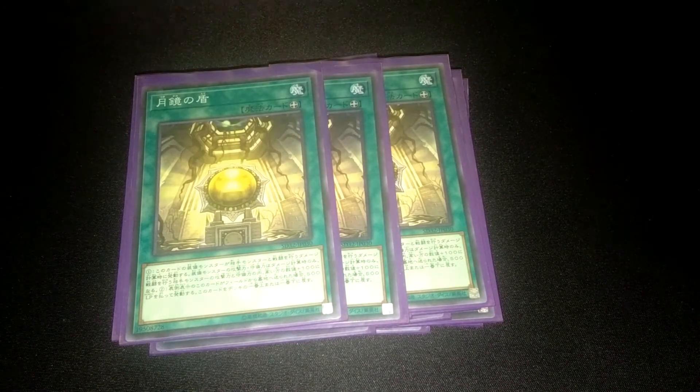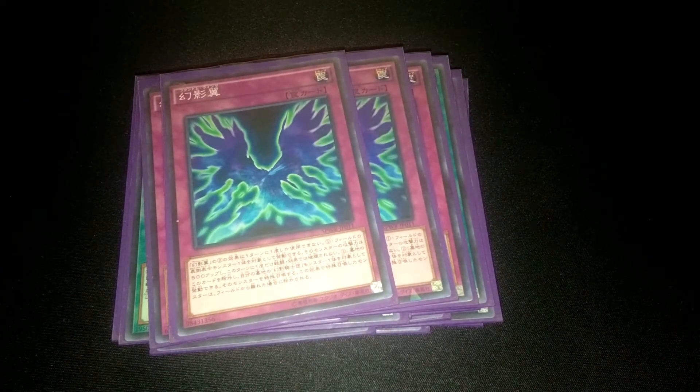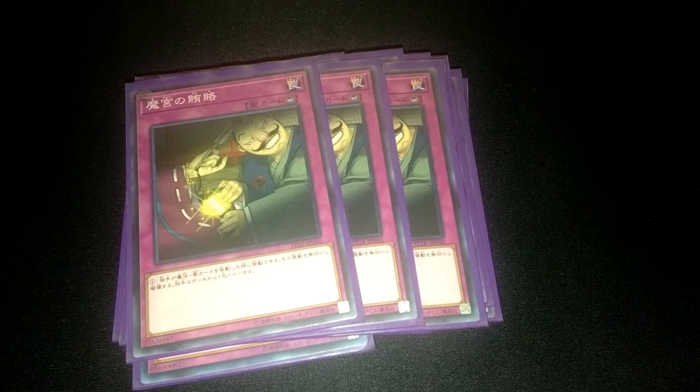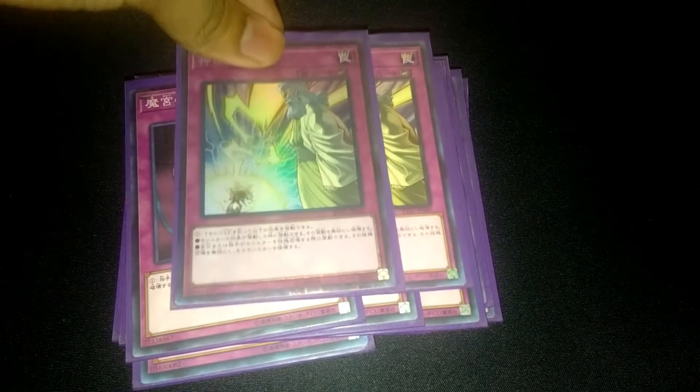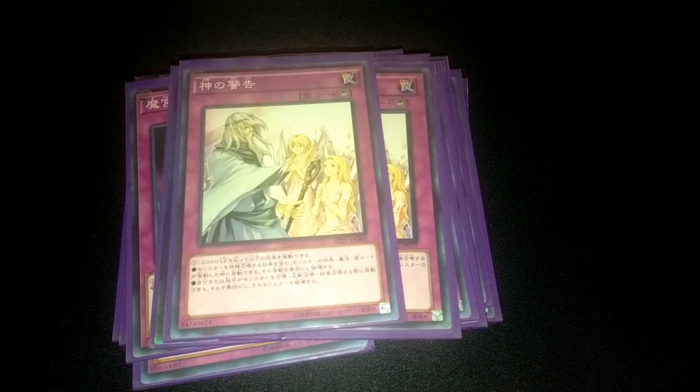For traps we have triple Phantom Knight Sword, double Phantom Knight's Wing, triple Storming Mirror Force for protection, triple Dark Bribe for spell and trap protection, double Strike, double Warning, and double Judgment.